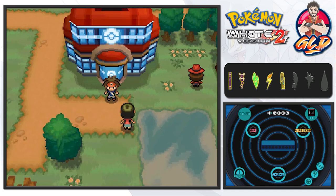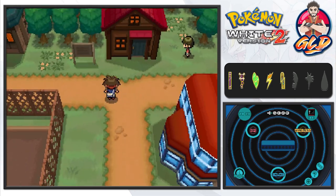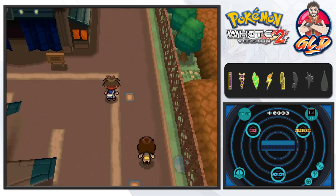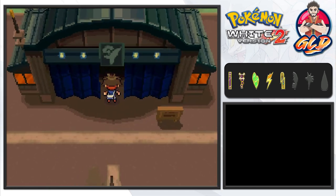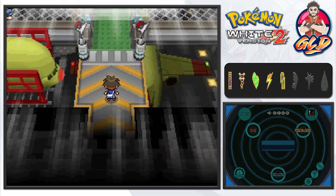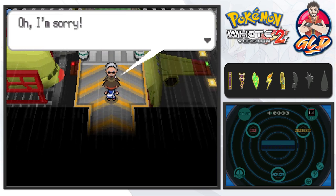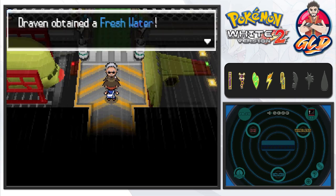A positive side to coming back to Pokemon White 2 is the fact that we now have the speed button, so we can do a lot more. In this episode we're going straight to our next gym battle — it's been a long time coming. The gym puzzle has changed though. The wind picks up and an NPC gets blown toward us — he apologizes and gives us a Fresh Water.